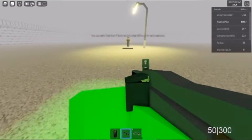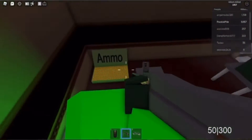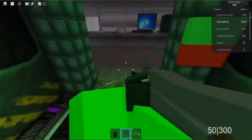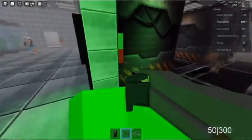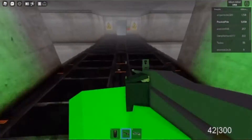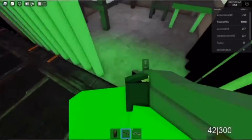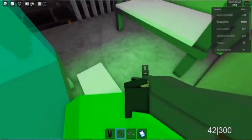I usually come down here, get some ammo. And then the first gun will be down this way. Get away from the clown — it'll be this way. So come down here. You don't have to get this, I just usually get that. Then you can get this pistol.